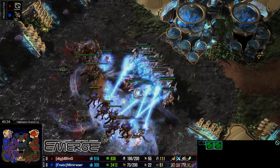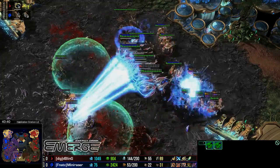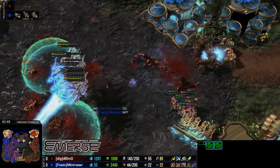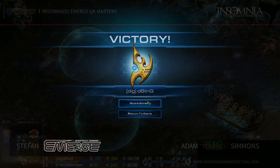Here comes the big push. The Prismatic Alignment is used, Storms on absolutely everything. The Ultras are trying to get done what they can, but they are also getting shredded by these Immortals. The Void Rays can also shred them as soon as they turn their attention. GG's called — well played. Bling was going to take game number one in this best of three series.